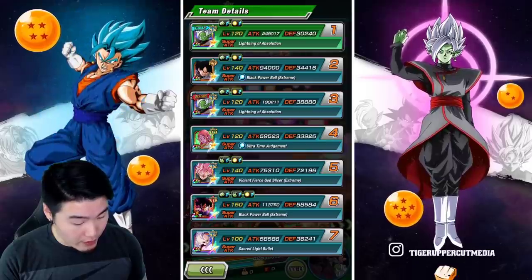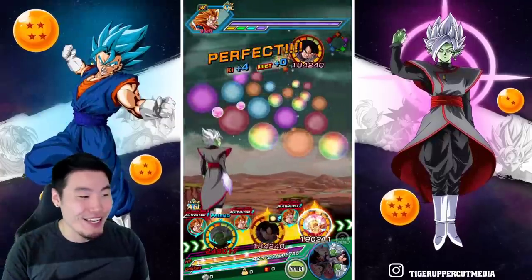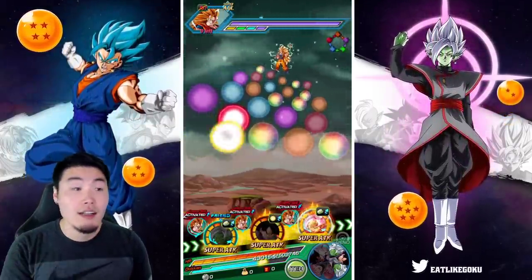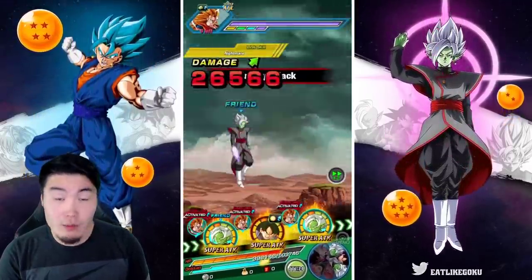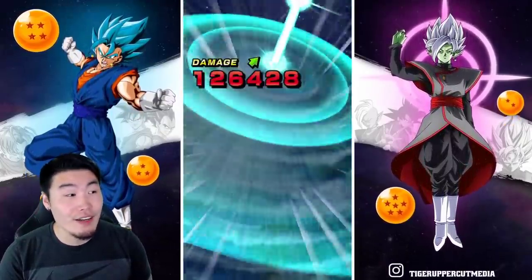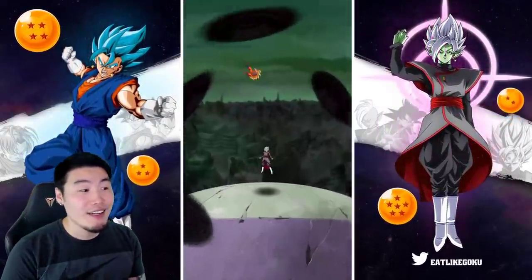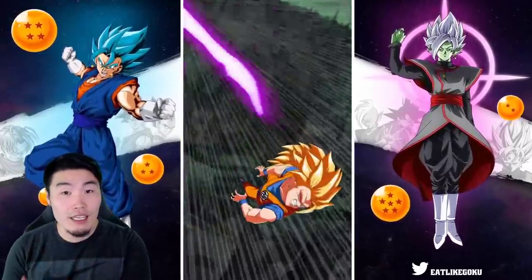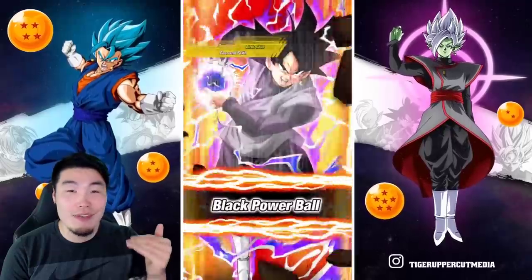Already a big difference here. On the next rotation, once we have Rosé as well as the Supreme Kai of Time, he's gonna be getting a lot of defense. And his damage — I mean, he was already at 3.7 million last turn. Next turn he should be over 4 million. If we kill the Goku here, it's gonna be even higher.